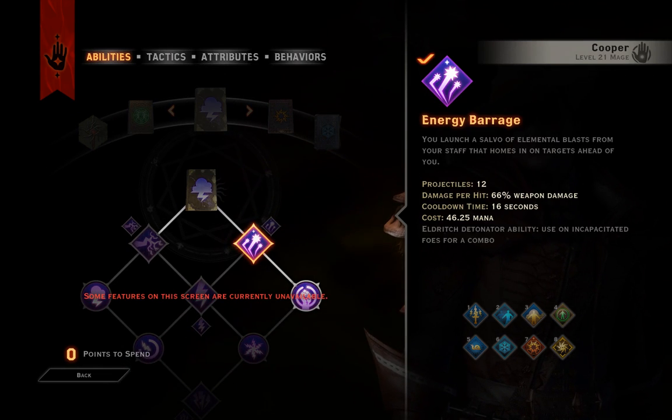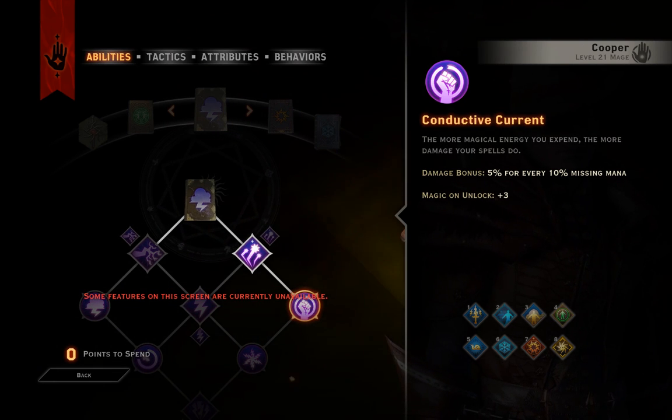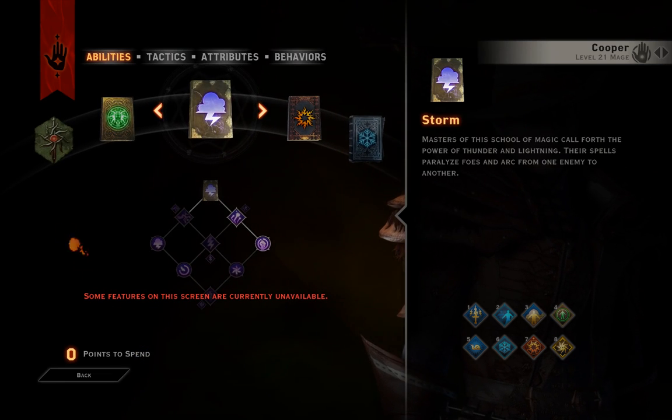For Storm, a little bit different here. Got Energy Barrage, got Conductive Current. I really only did it for the Conductive Current because it's a bonus 5% damage for each 10% missing mana.